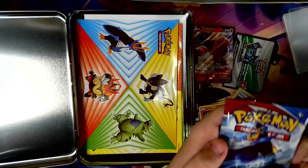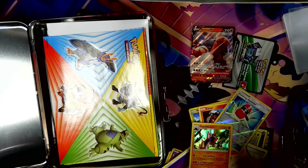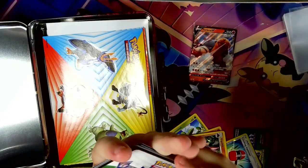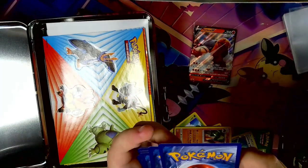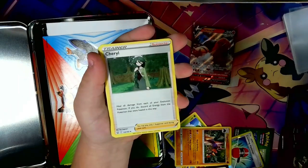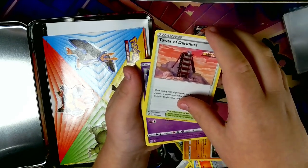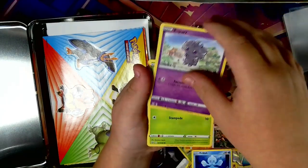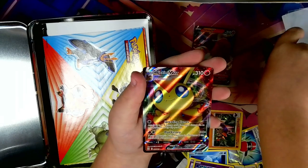Okay so we have Battle Styles again. It's quite cramped right now — okay now it's four packs. So we have water energy, Cherubi, Heatmor, Tower of Darkness, Spewpa, Rolycoly, Frillish, Frillish, Blipbug, Shiinotic, and a Marnie VMAX — let's go! First very good hit of the day!